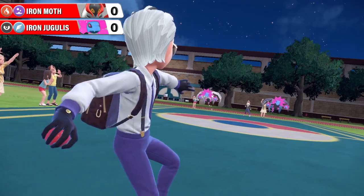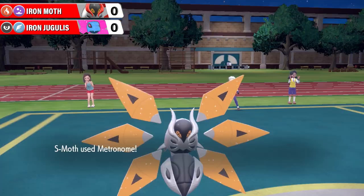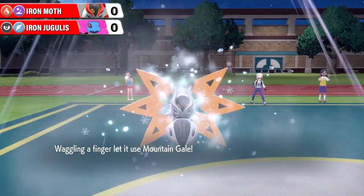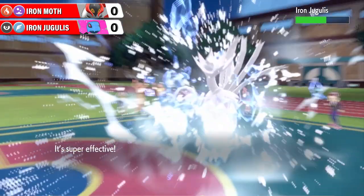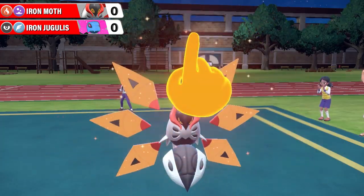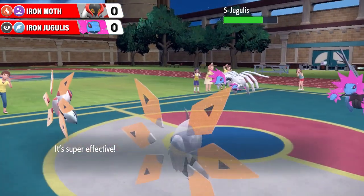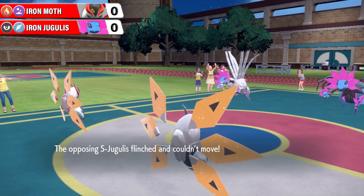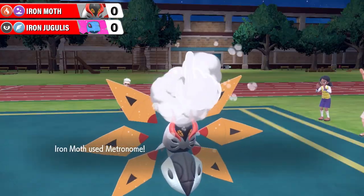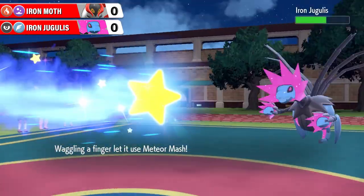Here we go - Iron Jugulus jumping onto the field and Iron Moth floating in as well, looking like a ruddy buggy space station. Here comes Shiny Iron Moth to start things off with Mountain Gale. That's going to be super effective, big damage to Iron Jugulus there being a flying type. Now over to the regular Iron Moth who's going to fire off an Ice Fang, which is also super effective into Shiny Iron Jugulus, and the flinch on Shiny Iron Jugulus and the flinch on the regular. They got the double flinch. That's amazing. I don't think that's ever happened in Metromania in 13 seasons.